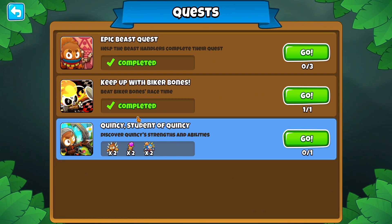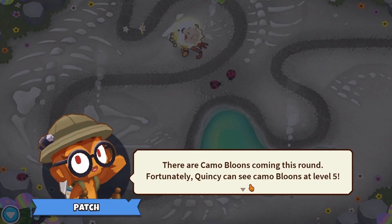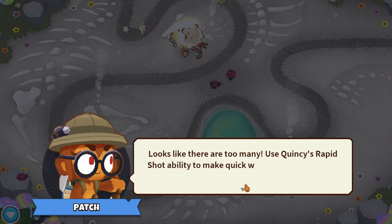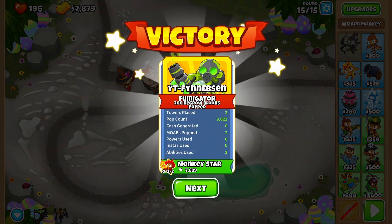Moving on to the next quest. This one is about showcasing our all-time favorite hero, Quincy. The tutorial monkey will guide you through the basics, and once you are done, you can place more towers like a Dragon's Breath. Once you complete the quest, don't forget to collect your rewards.